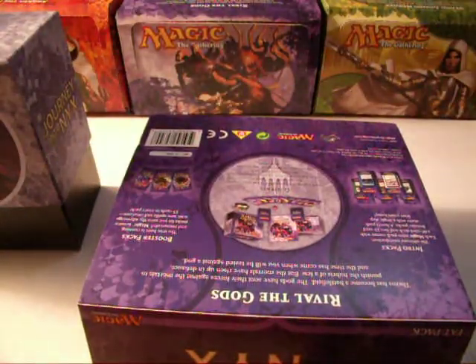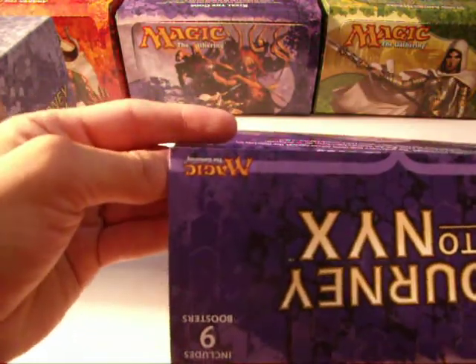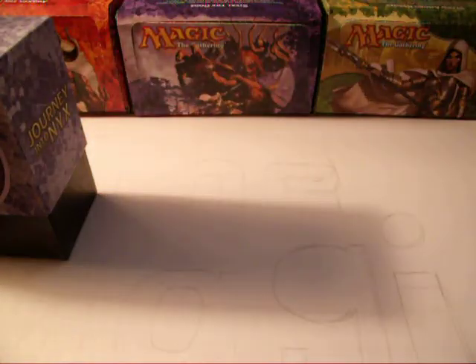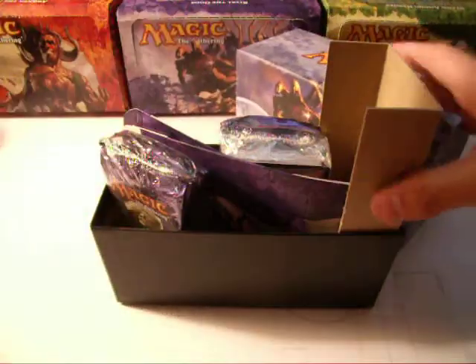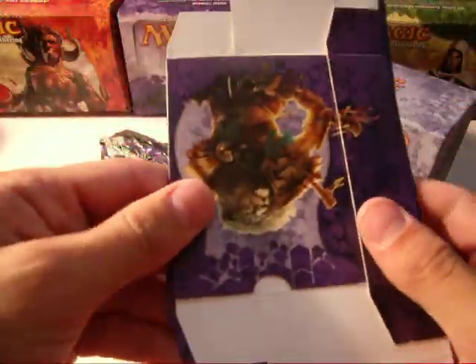For those of you who haven't bought fat packs — I'm pretty sure everyone's bought a backpack — it comes with a player's guide, which is fairly cool. It shows you all the really cool cards and has the top cards of the set that Wizards think. You also get a nice poster. Then we get to the fat pack itself, more cardboard, two deck boxes — if you play with sleeved cards, they're not very useful.